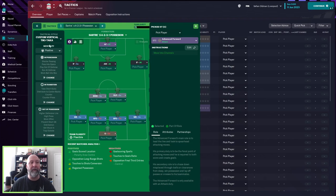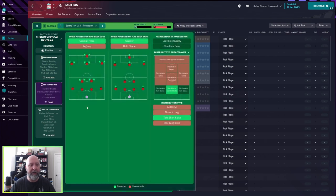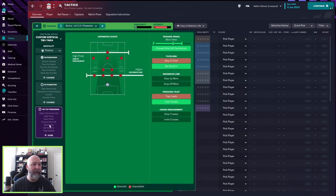Mentality is positive. This is a custom vertical tiki-taka. In possession: attacking fairly wide, approach play is pass into space, play out of defense, passing directness is shorter, tempo is standard, time-wasting never. Final third: mixed crosses, work the ball in the box, and run at defense. In transition: counter-press, counter, distribute to center backs, and take short kicks. Out of possession: higher press line of engagement, higher defensive line, more often trigger press, prevent short keeper distribution, get stuck in, and trap outside.